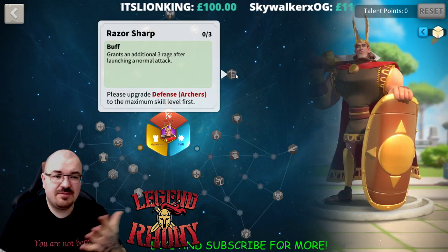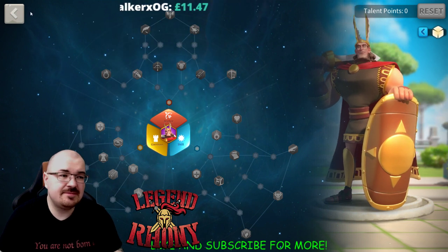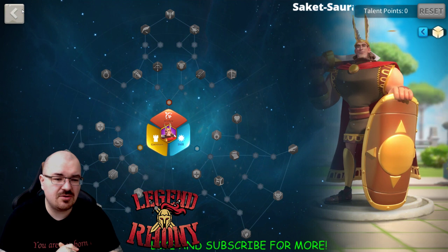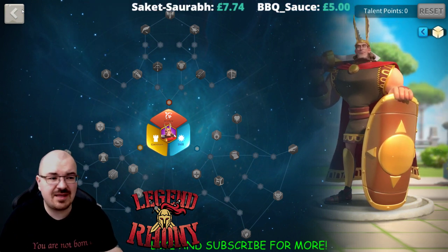Alternatively, you could take Whistling Arrows for 10% all damage increase, or 100% rage after each normal attack. It's entirely up to you and what you think benefits you most. I went with defense because I wanted stats and mobility on this build.